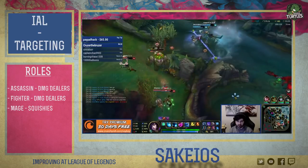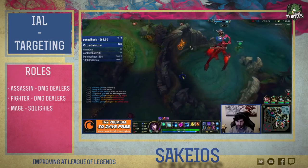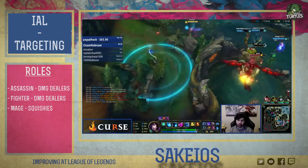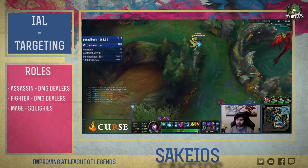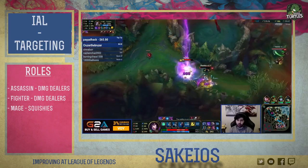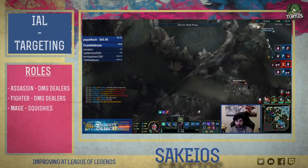Mages need to delete squishies — be it the ADC, the support or the assassins. What they need to be aiming for is one-shotting enemies in teamfights with their abilities. If they can prioritize high priority targets, then perfect. But they shouldn't ignore any support if she's in the way of getting to the ADC — delete her first and move on to the next target. Just don't waste your ultimates on tanks; there will be other people to take care of those later on. Fighters emphasizing on damage trying to burst their way through to the backline could also be potential targets for the mage.